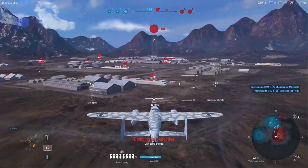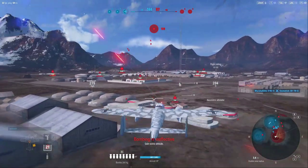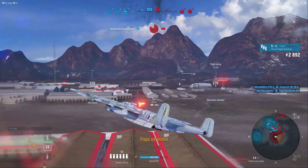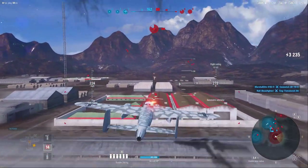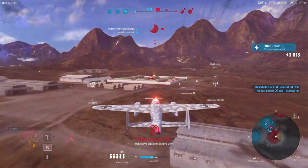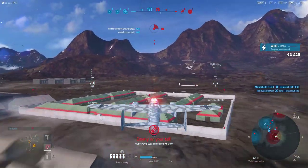I planned my run accordingly, making sure I was lining up a series of targets, so I'm going to have to make a little bit of an S-turn here. We dropped on the first AA site, we dropped on this ground facility, then we took a turn, we're dropping on this set of barracks, and now we're going to go after this tent camp over here and drop a bomb on it.